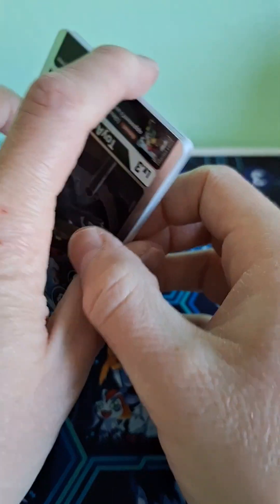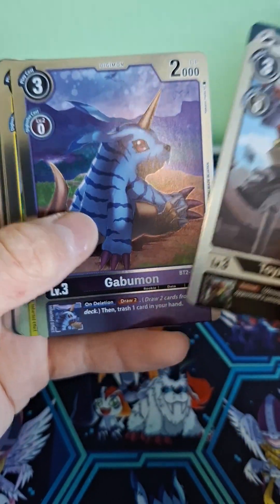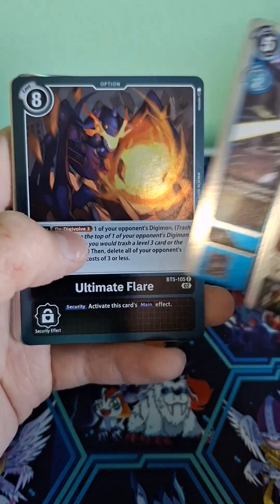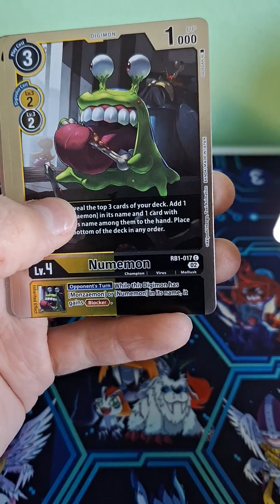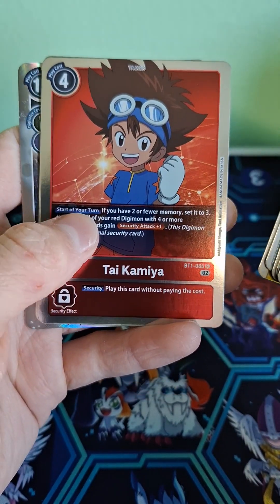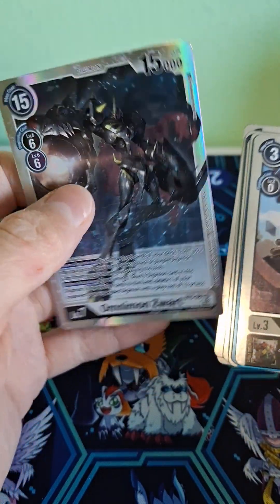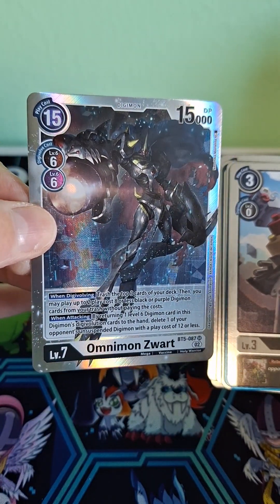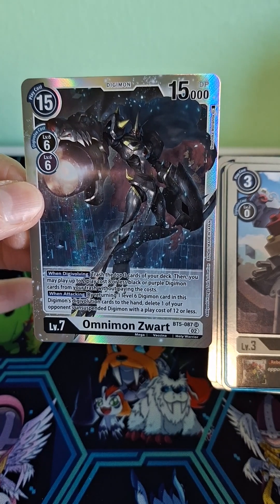Pack number six. Oh, got it upside down. Toyogamon again. Gobamon again. Patamon — cute, cute, cute. Lobomon again. Ultimate Flare again. Pneumomon. Ty Kamiya — I have this card too. Ty again. And oh, Omnimon — Omnimon Zwart. So we have like both the Omnimon cards. God, why does he look so badass? That is so cool looking. I love the art on these cards. I love it.